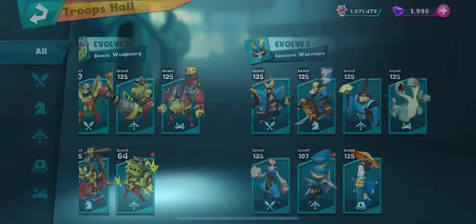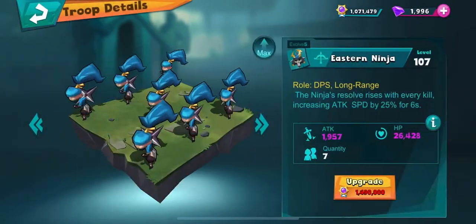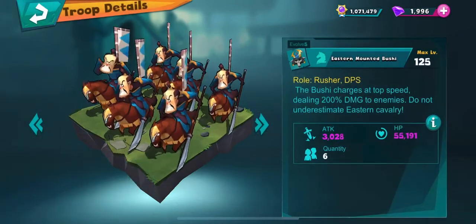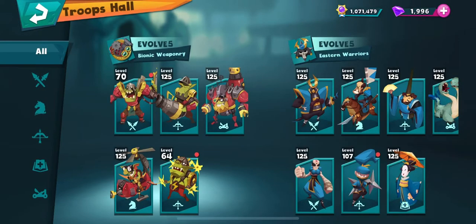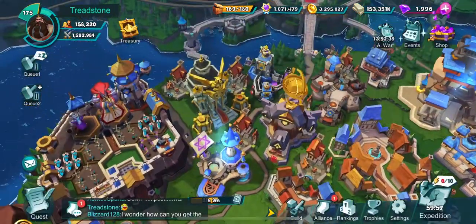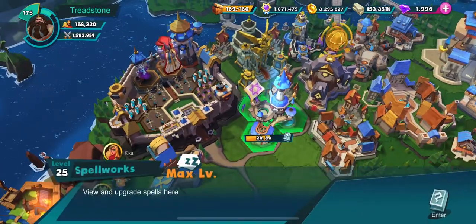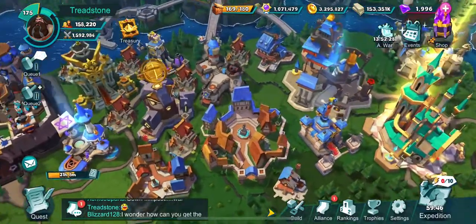I would recommend the eastern sohi. The onmyoji is a good one, or the ninja, or any of the archers are good. And then the mounted bushi or the manicheli. Just do those three, and then save all of your medals for the next level so that as soon as your troop hall is done, you can quickly take those three to the next level.